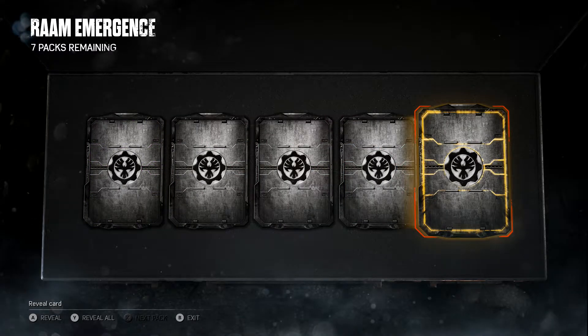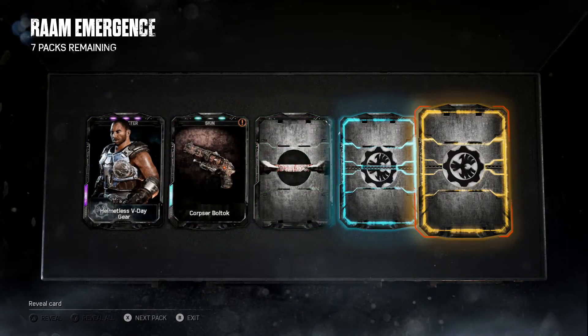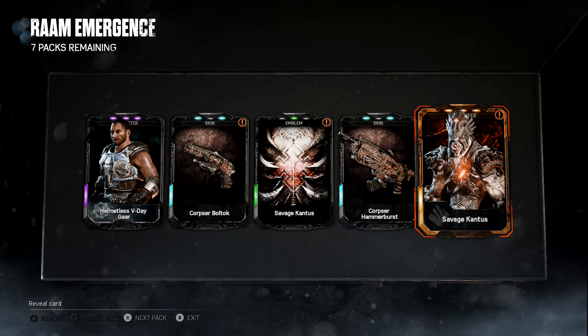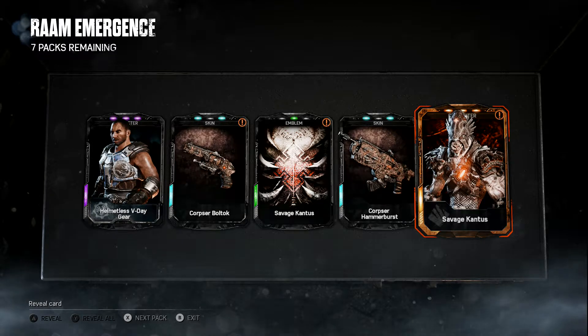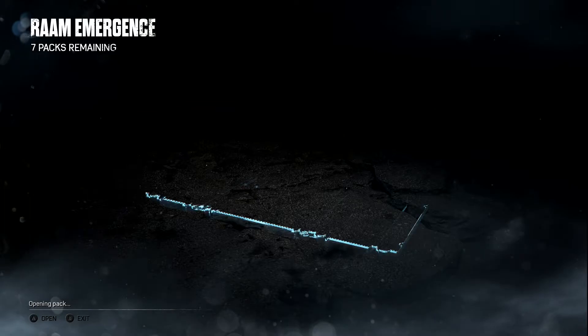Oh, we got a character! Please don't let it be a duplicate. Alright, we got Savage Sponge! So we got both Sponge characters. Seven packs remaining — can we get Ram? For the love of it, give me Ram!